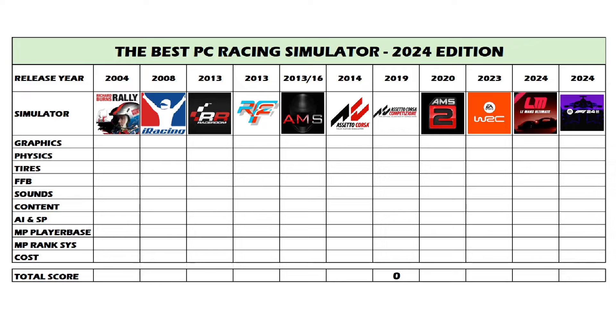Starting off with graphics — the most important part of any game, right? I think ACC looks really good. It's a little over the top and a little blurry, especially looking down the track — I think that's an Unreal Engine thing. But overall it's a very good looking sim, so I'm going to give it a 9 out of 10 for graphics.